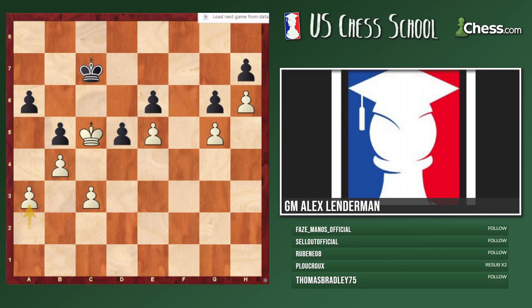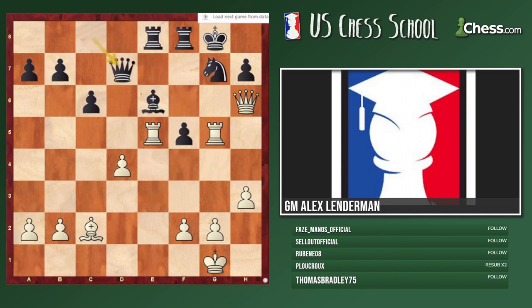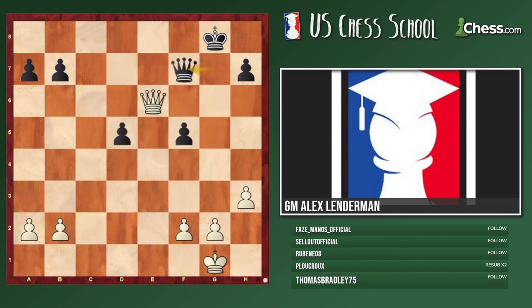This is Duda against Artemian. Here we have a question: should white keep the queens with a move like Queen e5 or Queen d6, or should white trade? White can't make a ton of progress but white is better. If white plays Queen d6, b3, puts pressure, g3, King g2, King f3, black is kind of stuck — it's very unpleasant to play with black. Would you feel comfortable playing against a grandmaster here with black? After Queen e5 or Queen d6, probably not.